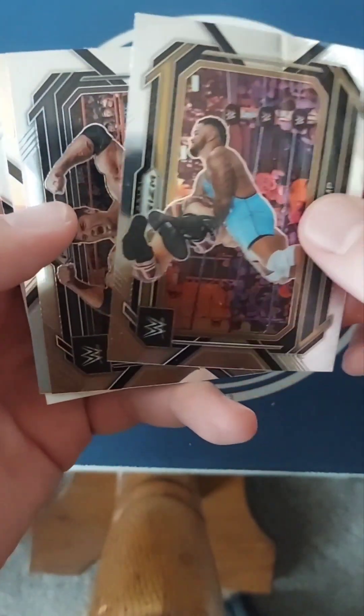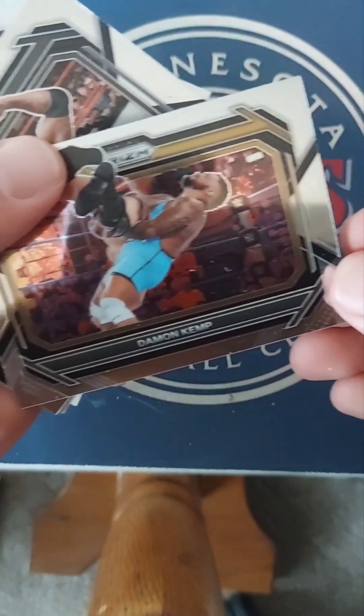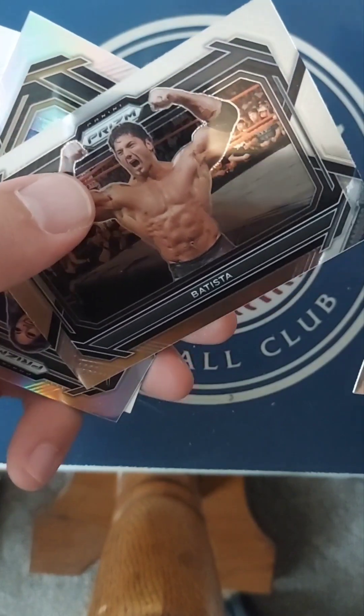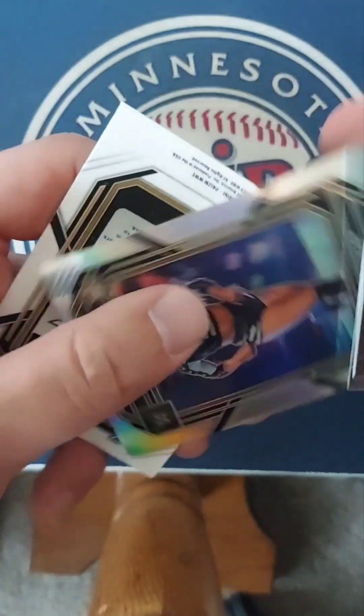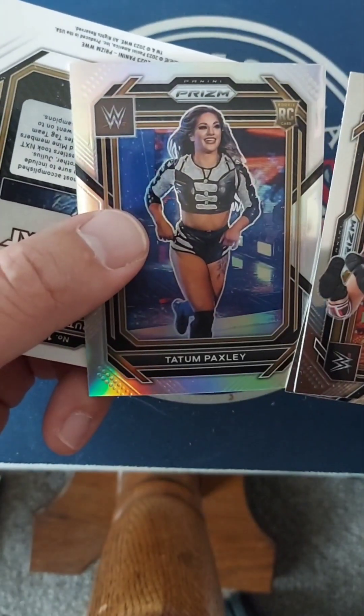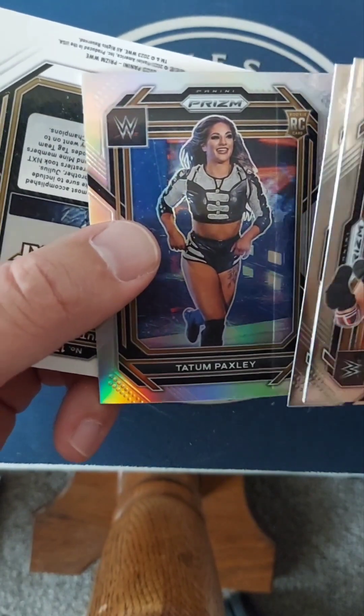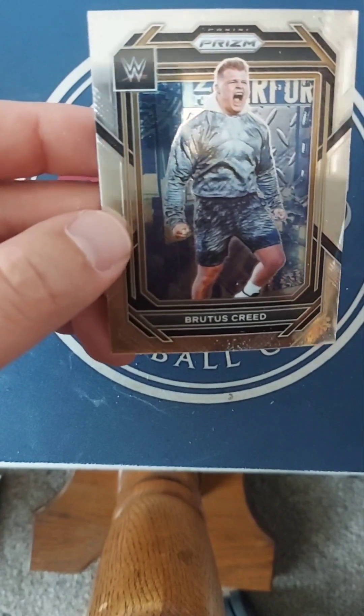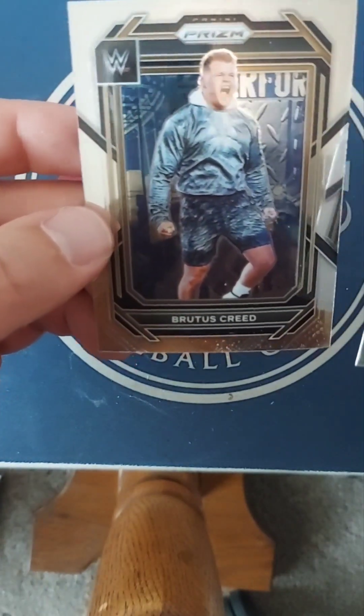Two packs left. So far nothing to brag about, nothing to write home about. We do have a Damon Kemp, Batista — look at that with all that hair — a Tatum Paxley rookie card, and Brutus Creed.